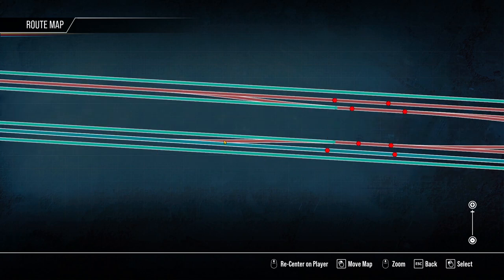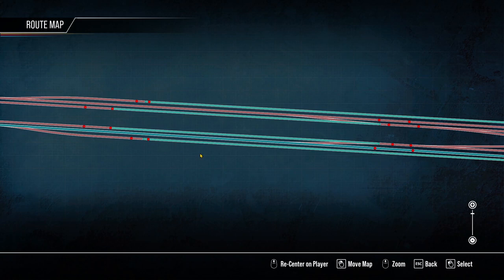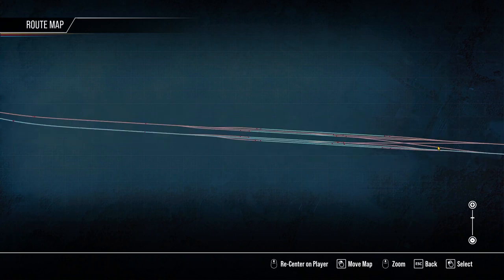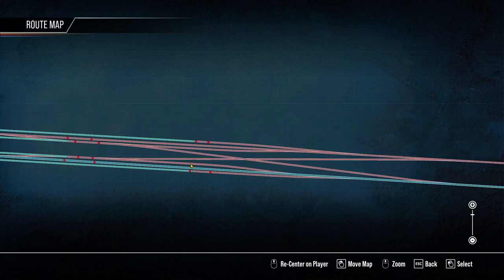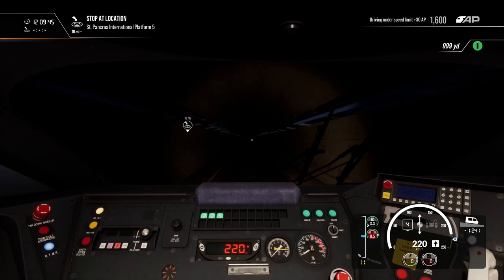Oh, I get it now — I was always wondering why there was a turnout, a set of points here at Stratford station, but it's so that trains can access the crossovers from the fast lines. What a brainwave!